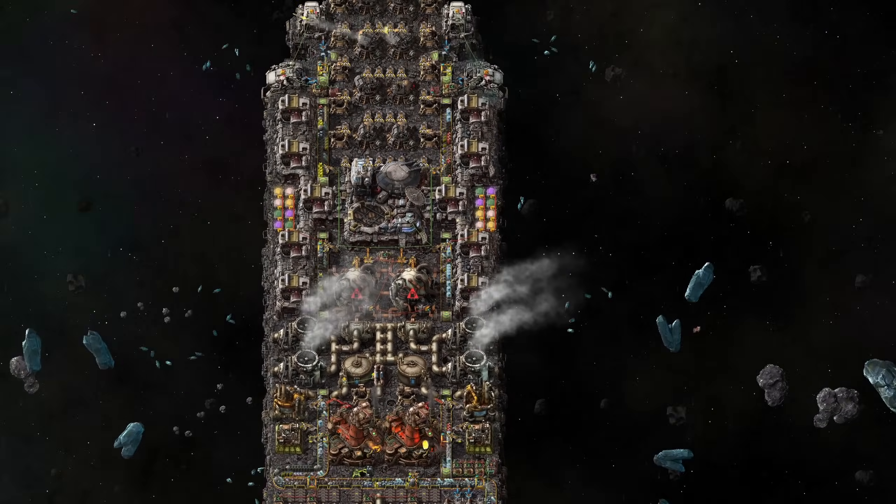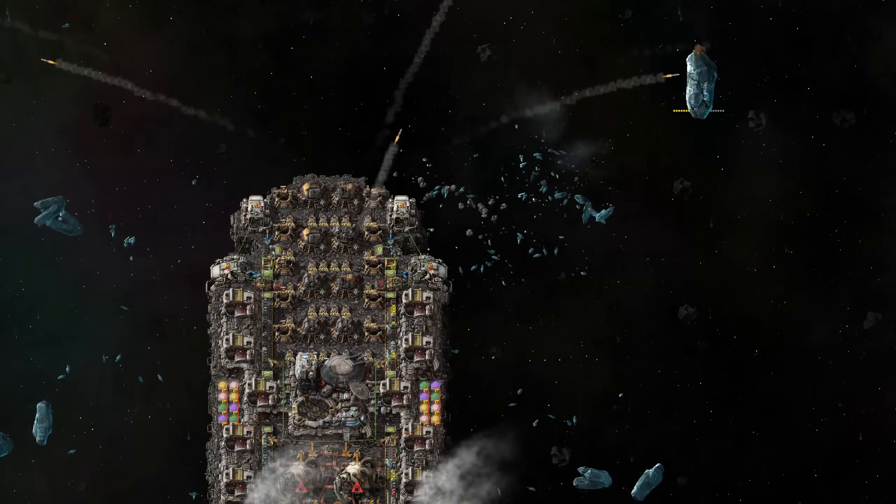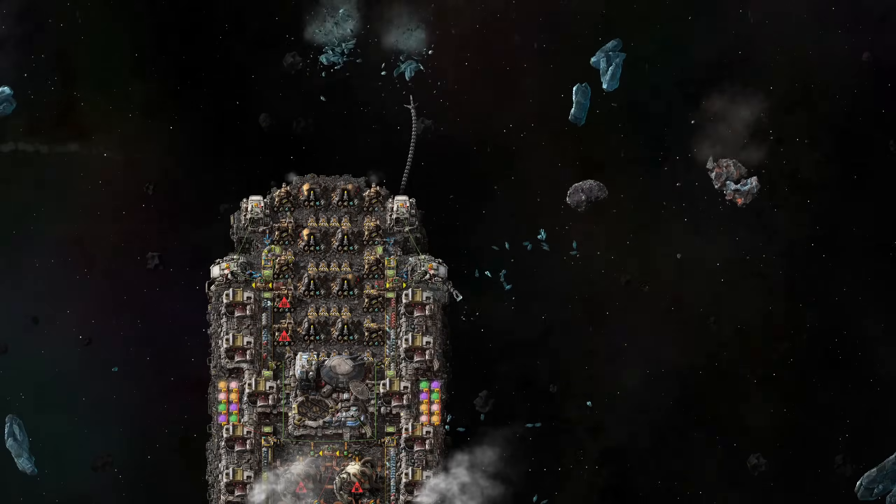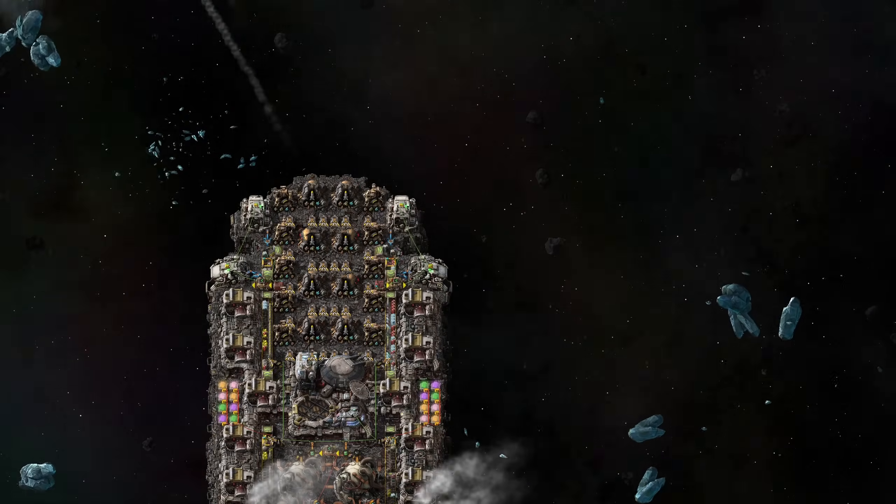Going to Aquilo with over 300 kilometers per second is desirable, because bases on this cold blue planet depend on interplanetary transportation. It's possible that I will add blueprints for a rare version of this ship later. Okay, thanks, bye.